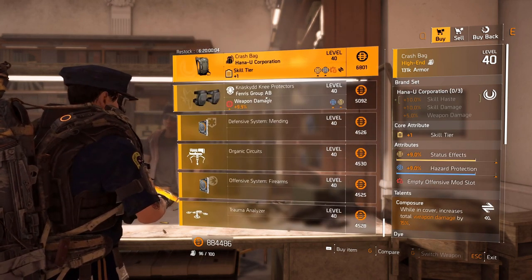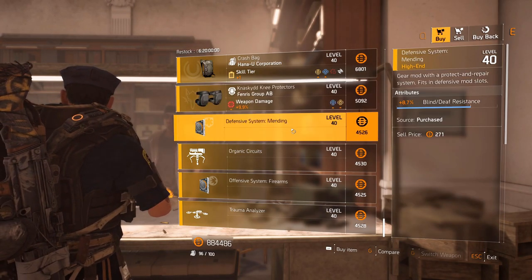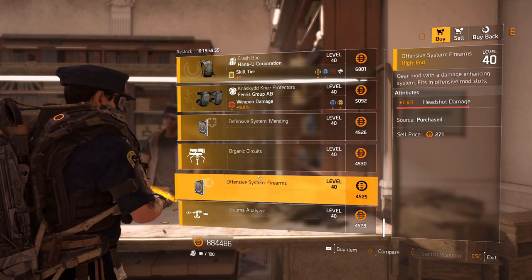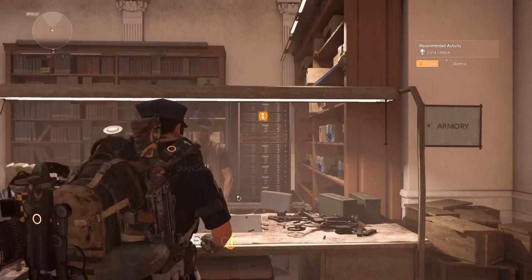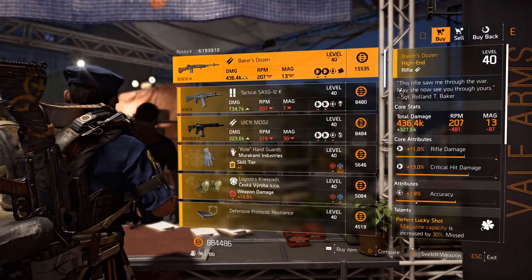Hunter's backpack with Composure, hazard protection, and status effect. Fenris knee pads with old rainbow rolls unfortunately. Defensive mod 8.7 percent blind debuff resist. For the turret, plus one extra sniper ammo. Offensive mod 7.6 percent headshot damage. For the drone, 8.7 percent health.